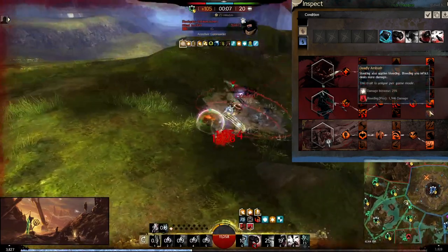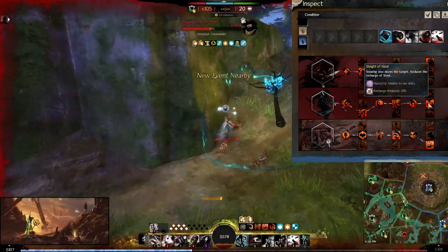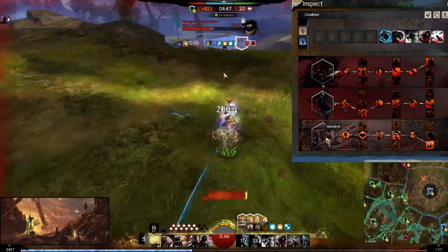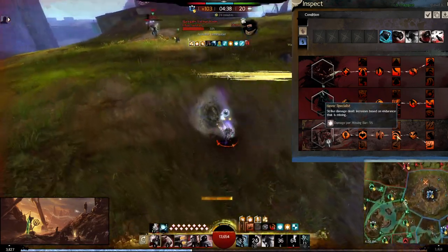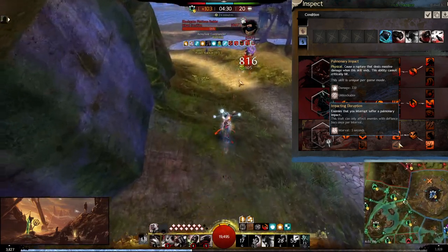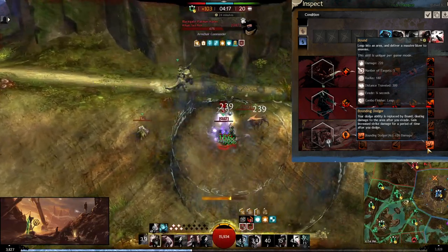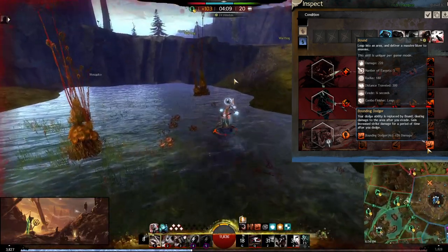You have a choice between deadly ambush — more bleeding damage when you steal — but the interrupt on sleight of hand is super important because it helps you secure kills by interrupting heals, and interrupts deal damage with the draining and ruthlessness sigils. In daredevil, escape artist's fortitude for more cleansing, havoc specialist for a bit more power damage. Pulmonary impact has been way too nerfed — it can't even crit and the base damage is around 300 — so the raw damage increase is much better. The bound dodge is really important for the leap finisher to gain stealth through smoke fields.